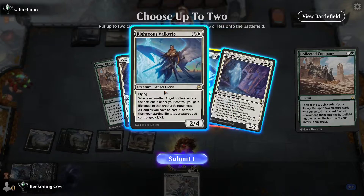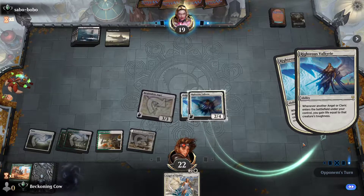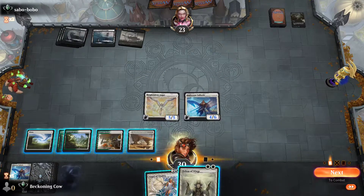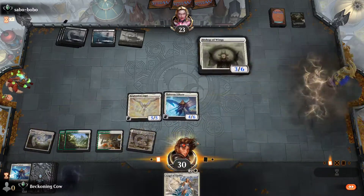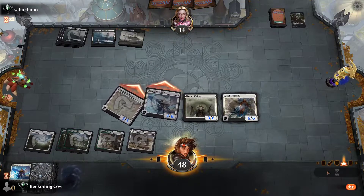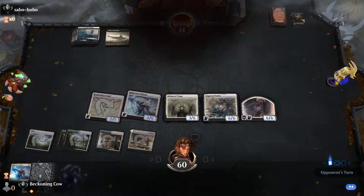Let's go for two copies of Righteous Valkyrie here. We should gain four life — actually, equal to their toughness, so we're going to gain eight life. We gain five or more life, so Resplendent Angel triggers. I'm not sure how many wrath effects he's got, but I'm going to play it like this and hopefully he doesn't have one — going wide here. Now we gain ten life. Hopefully no wrath effects and we could just win the game. We win our first game!